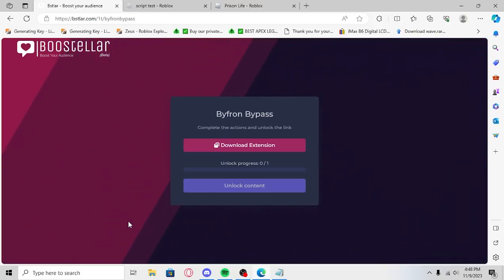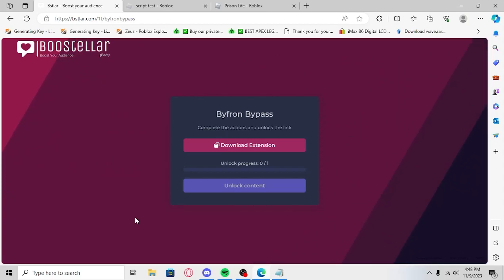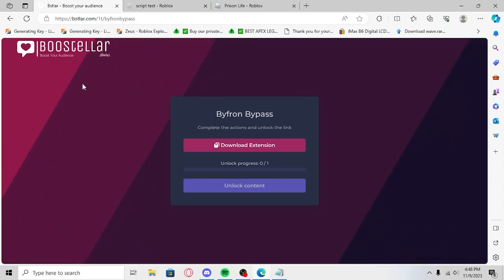Yo, what's up boys? We can finally exploit on the web version of Roblox. I'm going to show you exactly how. Basically, this is going to be the first thing in the description. This is how you're going to get the executor to use it.